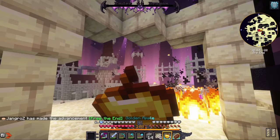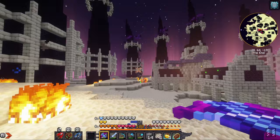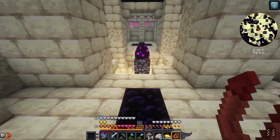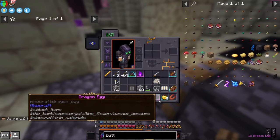I did it - he's dead! Don't die, Scott, don't die. And of course we still get these endermen to contend with. A magnet on. Essence of the dragon quest. Where's the egg? Is there an egg? Is there even an egg? Is it in here? There it is. There we go - we've got the egg!